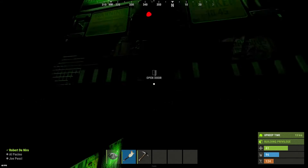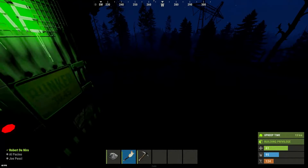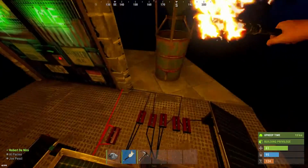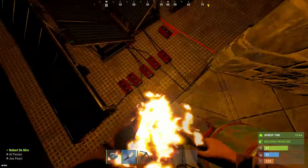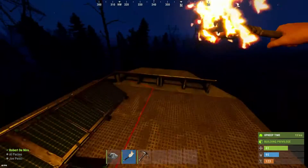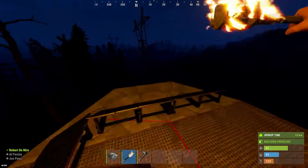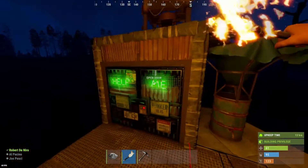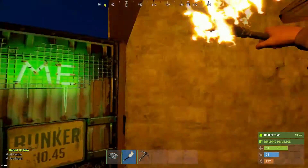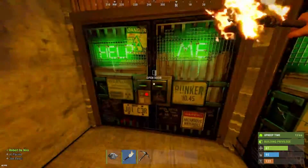Hey, what's up guys. Been a while since I posted a cool video. I consider myself a Rust electricity noob still — I'm still learning. We got a lot going on; none of that stuff is on because of the solar panels. We got a windmill. This is also my sixth wipe in a row on a fairly decent pop server that I have not been wiped on, which makes me happy. It's a bit of a chonker and we didn't even really play that much this wipe.